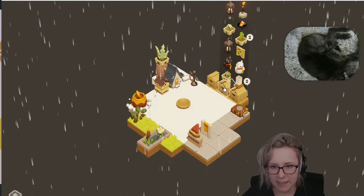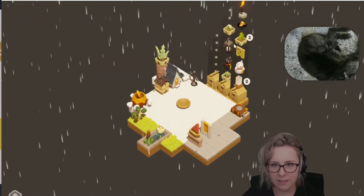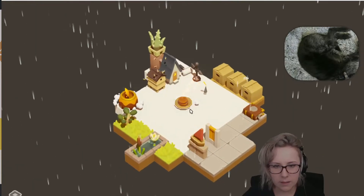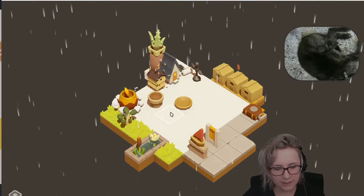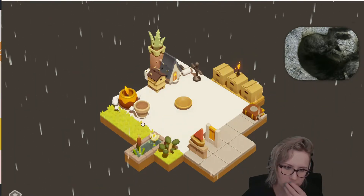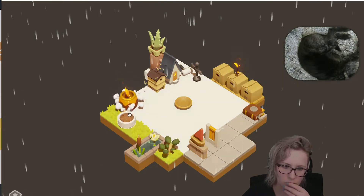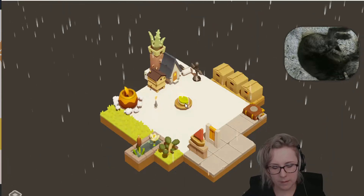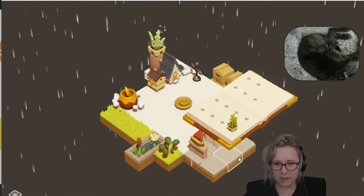I like the lantern — lantern can stay. Where did I put that lantern? Whoa, there's a little flame all the way up there — sneaky! Yay, a grass tile! Oh, I can move the plant that grew. A green book — green gives me that; that's all I found so far.